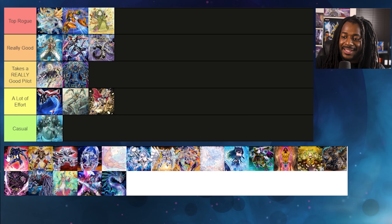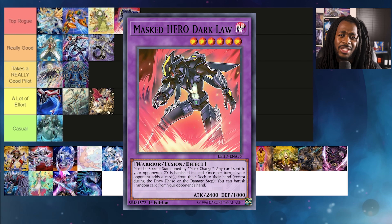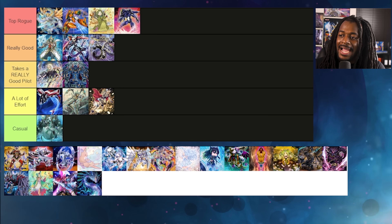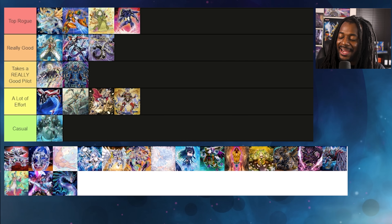Heroes are a Top Rogue strategy again. In a format where players touch the graveyard more than they touch grass, Masked HERO Dark Law would easily become one of the better guards. A lot of people forget that Destiny HERO Destroyer Phoenix Enforcer is still a Yu-Gi-Oh card. This deck has a walking one-sided Skill Drain with Destiny HERO Plasma — yeah, this actually has all the makings to be a Top Rogue.